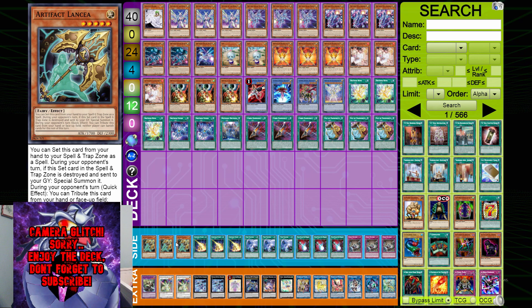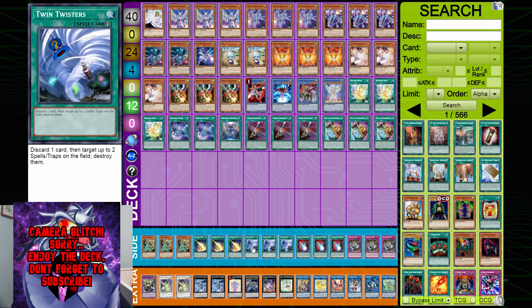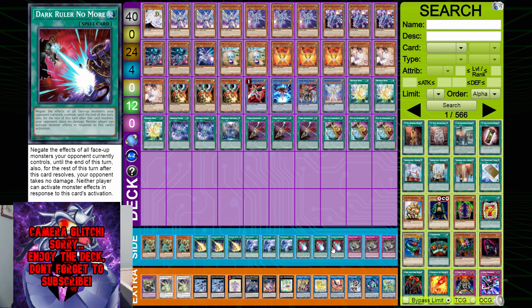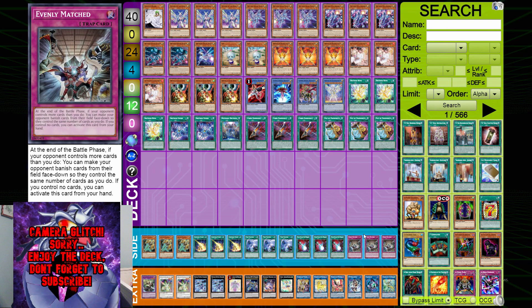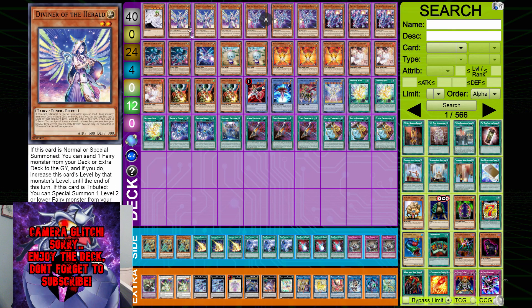Onto the side deck: triple Lancea — hits hard against a lot of decks this format. Triple Lightning Storm — just a great card, your Harpie's Feather Duster. Twin Twisters — I think it's better than Cosmic right now. Triple Dark Ruler No More — for when you're playing against Dragon Link and want the inherent out. Triple Evenly Matched — just for your opponent's massive boards. Thank you so much for watching! If you enjoyed, smash the like button, comment what you think of the deck profile, subscribe — it's completely free — and I'll catch you guys in the next video.